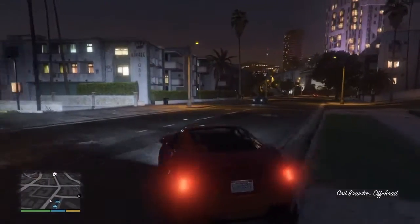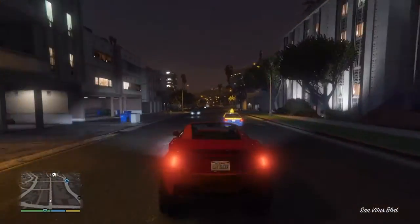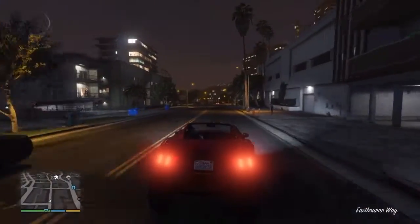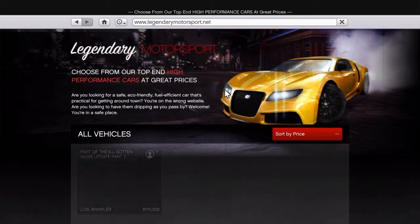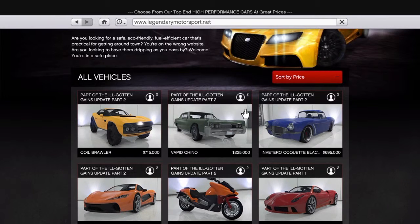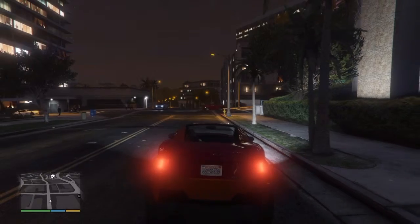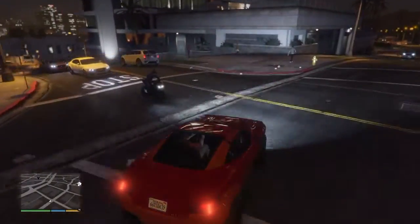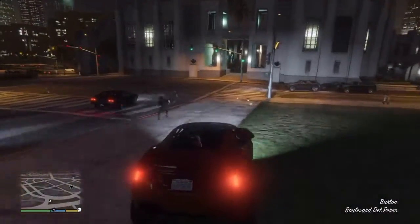The next car we have here is the Coil Brawler. This is an off-roading vehicle - it looks so beast. It's gonna cost you around seven hundred and fifteen thousand dollars, with a top speed of 135 miles per hour and a V8 engine. Here's what the interior looks like. I didn't customize this yet, but I can see there are so many customization options.